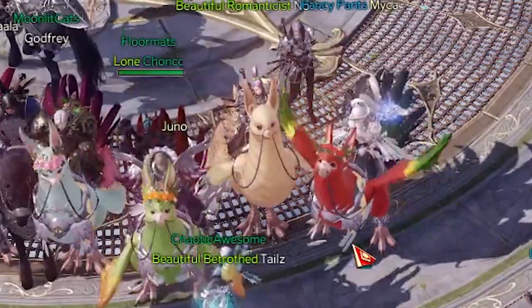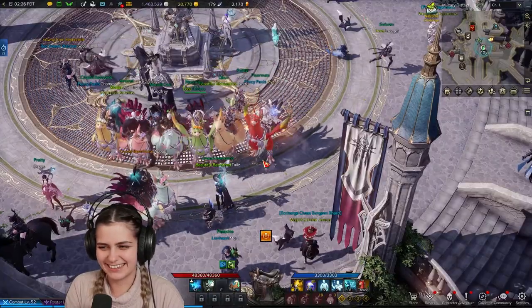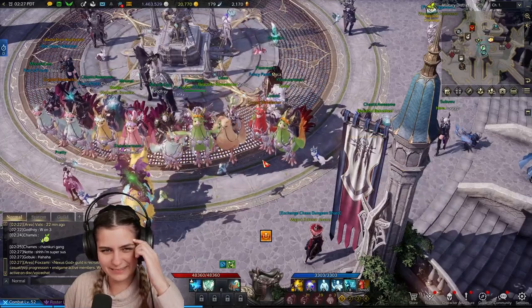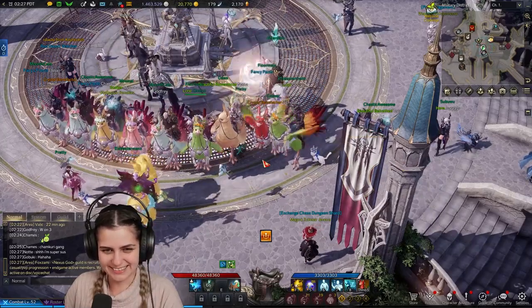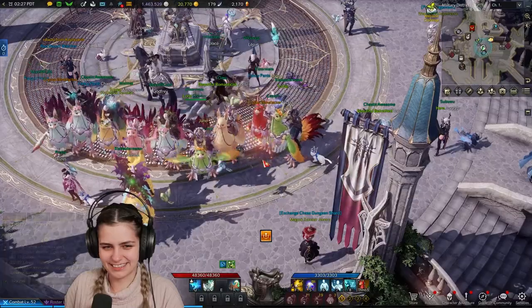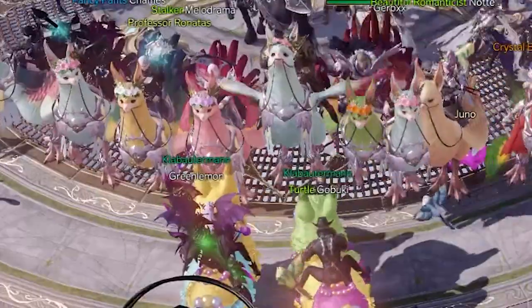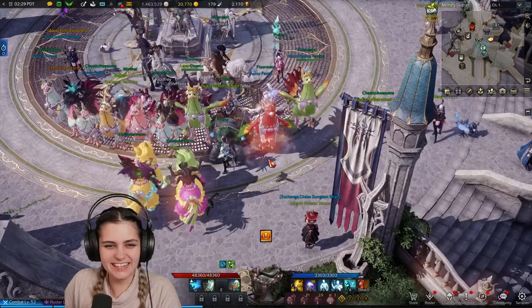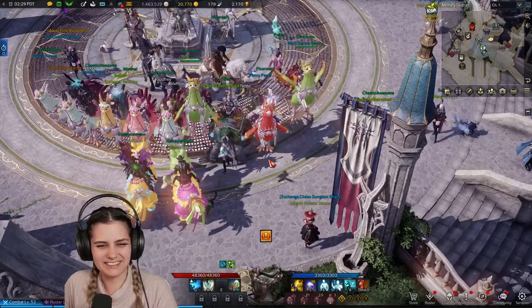Look at that naked chocobo — look at that chicken flash mob! There are so many of these. We're starting an army of chickens. Oh, people are pulling out the pinata mounts to face this. Pinata is trying to start beef. They're synced up with their dancing too.